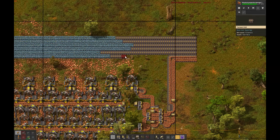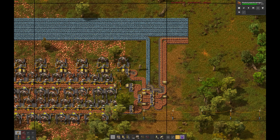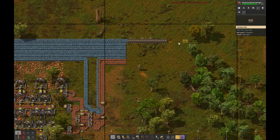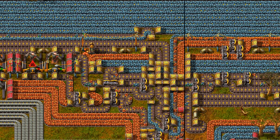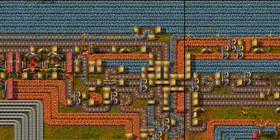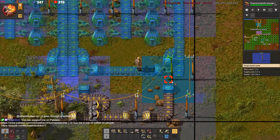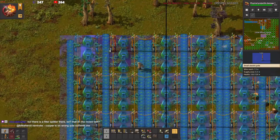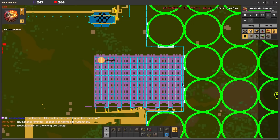I foolishly join up the half belt of iron with the half belt of copper right there at the copper patch, which will surely not morph into one of the most Frankensteinian tangles of spaghetti when we inevitably need to pass by other belts and connect in replacement ore patches for green science later on. After painstakingly hand-building another 7-belt smeltery, which we managed to tuck into another weird outcrop of base space, leaving only one tile at the edge for the separated radar power line to pass by.